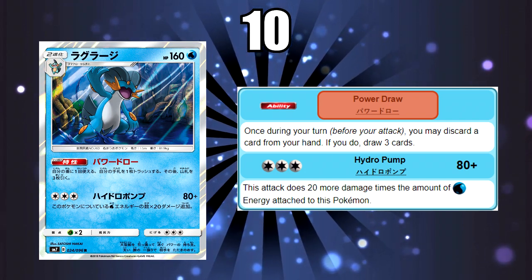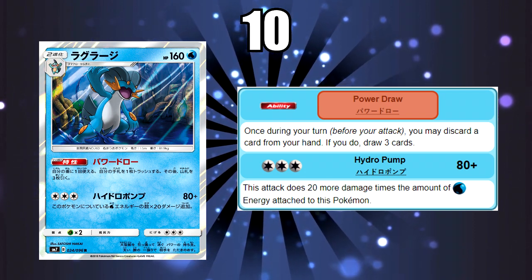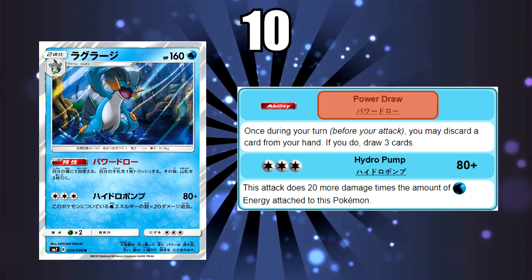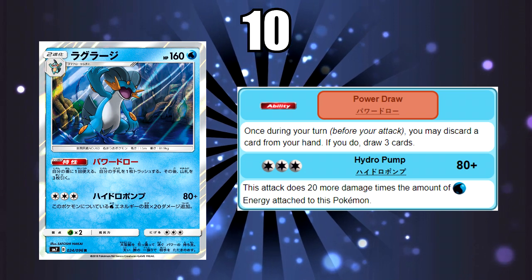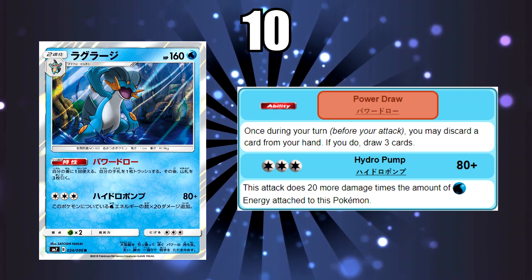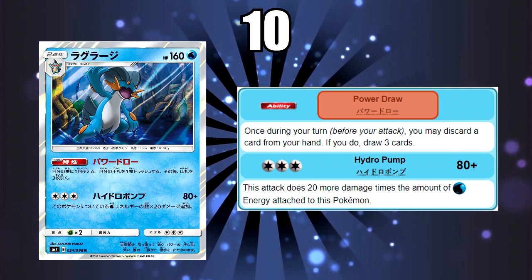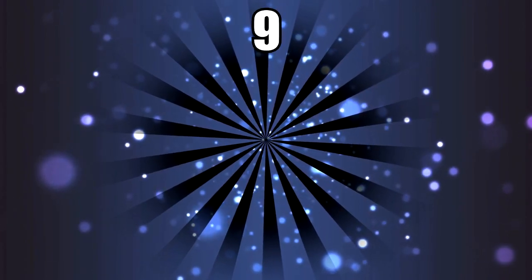The reason why Swampert is at the 10th spot is that it's a Stage 2 and it's going to be extremely awkward just to have the ability. You're better off just getting a Zoroark — you can evolve up into that a lot easier and more consistently and just trade. The attack itself is not great either, doing 20 more damage for every water energy attached specifically to Swampert. It needs a lot of energy and investment and can be taken out in the one-shot meta we're currently in.